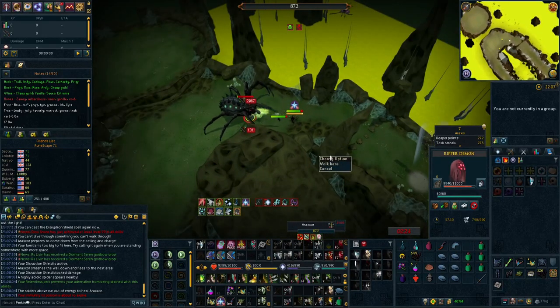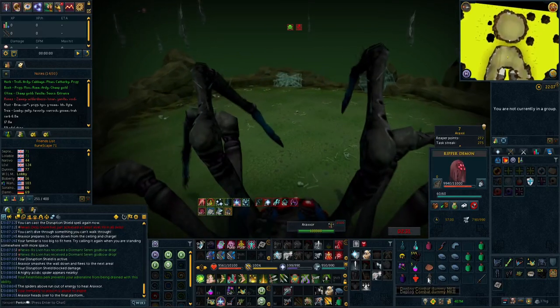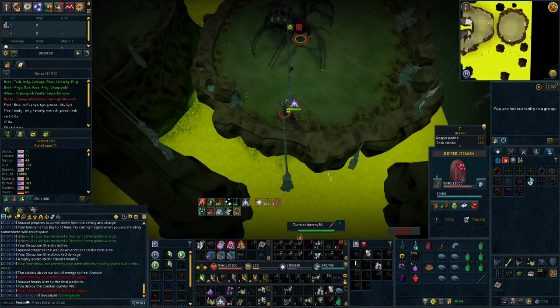The earlier you get your Planted Feet switch and get into the habit of using it every single time you use Death Swiftness, the better. I'd recommend getting this after you get your Ascension Crossbows, however you can get this as early as you'd like without doing too much harm, as it's going to give you a great DPS increase and get you into good habits for the future.